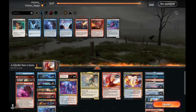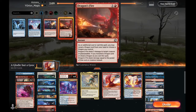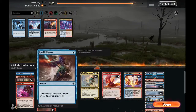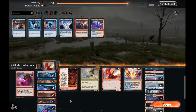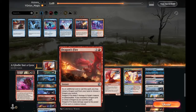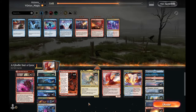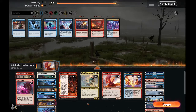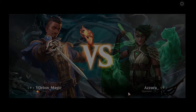Sideboarding: we bring in Valorous Stances, Tests of Talents, and Dragon's Fires. We cut Prismari Command, Spell Pierce, and Make Disappears. We like Bank Busters. We consider cutting Dragon's Fires since we already have Voltage Surges and added Valorous Stances. Since we're on the draw we cut one Spike Field Hazard — it won't hit much and while keeping it as a land is fine, we'd rather cut it.